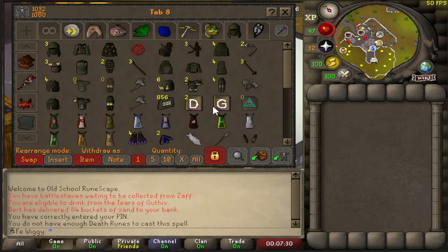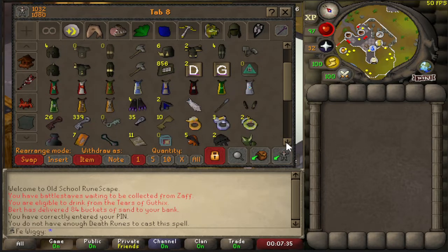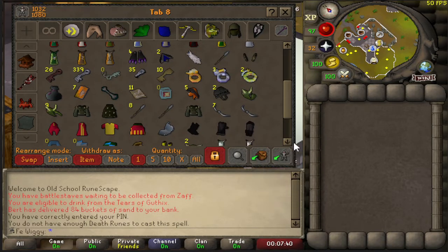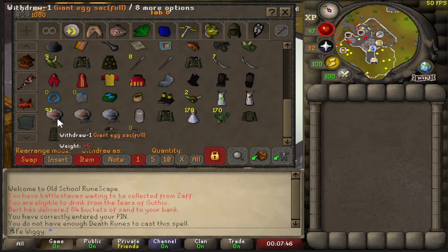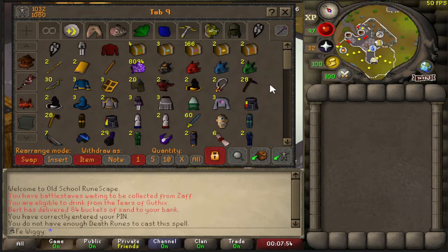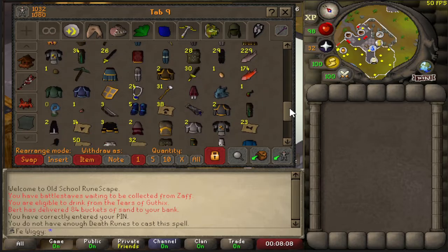Two dark sets, one Guthan's set, some skill capes that I use some of at least, crystal keys, a giant egg sack from Forthos dungeon. This is mainly a clue tab I guess — most of the clue items I get I just drop in here, but I'm going to put most of them in the POH.